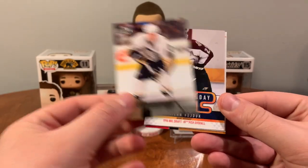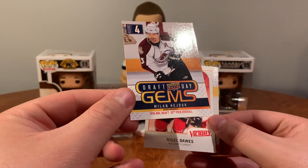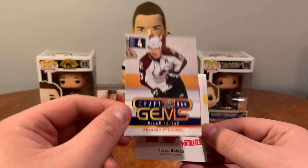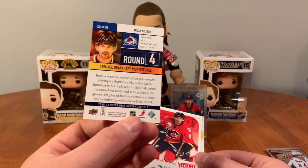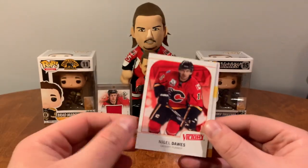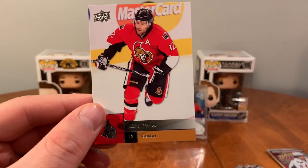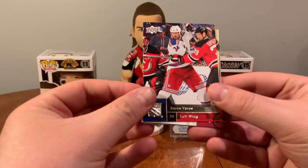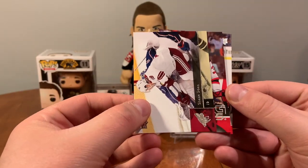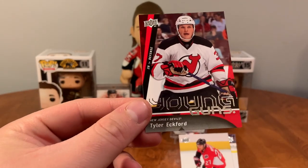Vlasic, Jordan Staal — oh, we got a Draft Day Gems! Not bad — Nigel Dawes, Victory, and Mike Fisher. Tracking down some Young Guns: Voros, Shane Doan Young Guns, Tyler Eckford.